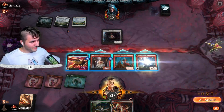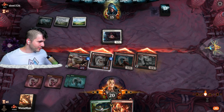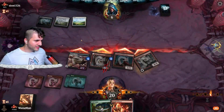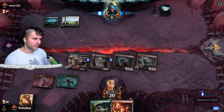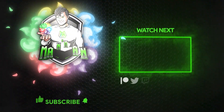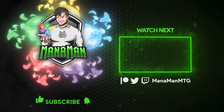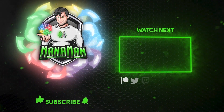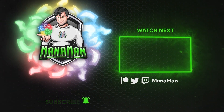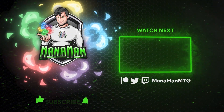I'm swinging it off. If they want to block with the Thrill Seeker and just trade, they're going to take a whopping amount of damage. Down to six already. They could have Depopulate — depopulate is the only thing that saves them. That's just classic aggro.